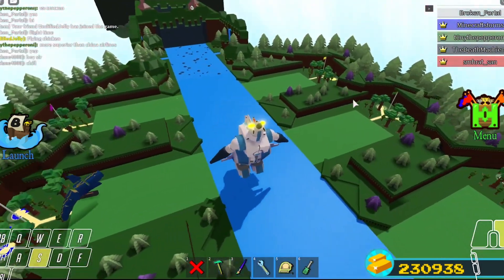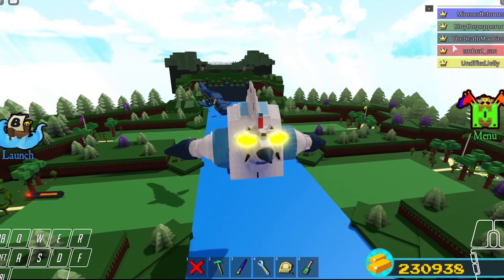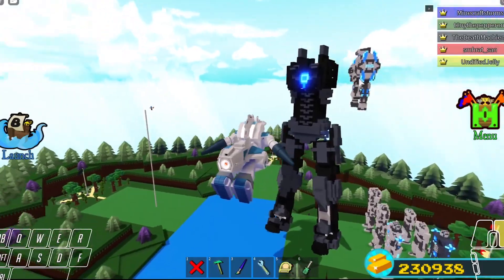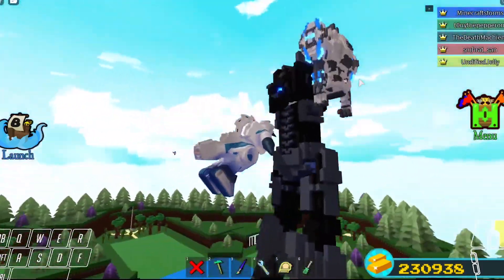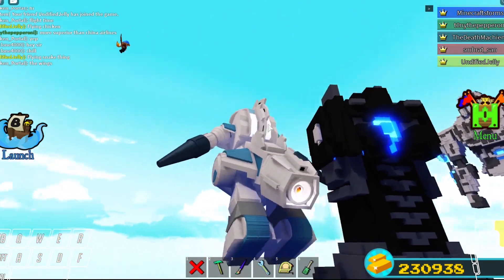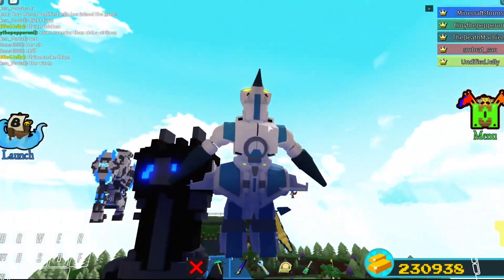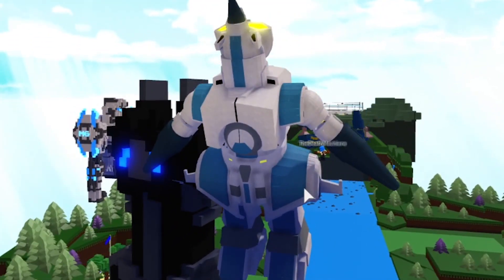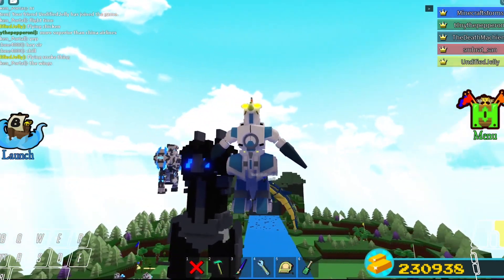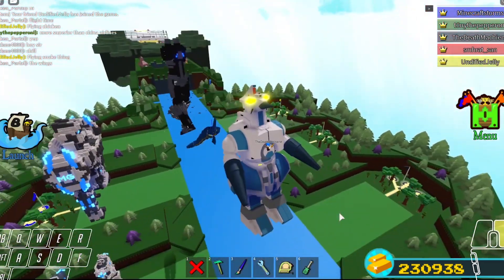Now we're going into flight mode. Should we try to take down this giant mech? Wait, what are those things in the thighs? Oh, those are wings that pulled out during the flight form - I didn't notice them until now. They're very energetic wings that totally add some lift. There are wings behind the arms as well.